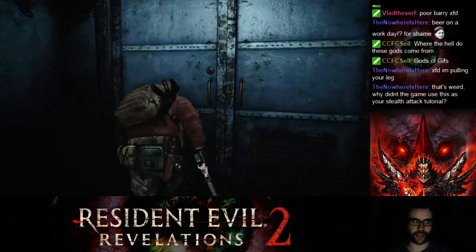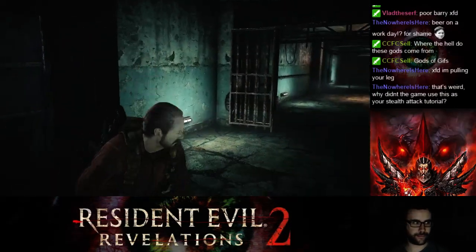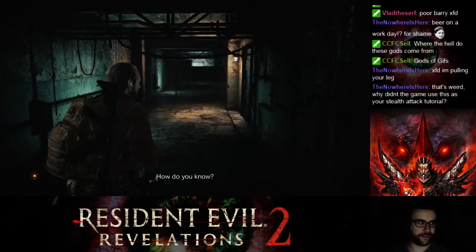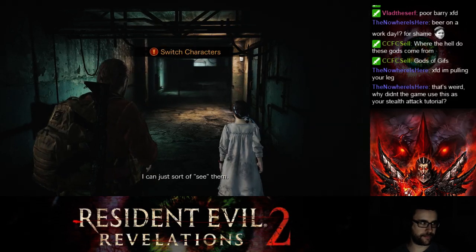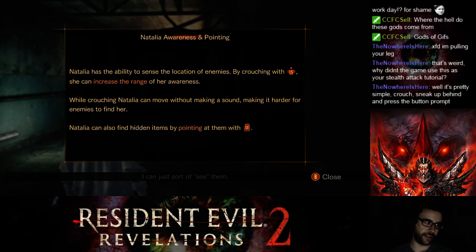This is probably the first game that has stealth attacks in the Resident Evil series. I can just sort of see them. Oh, I can play as her — she can increase the range of her awareness. Don't mind me, I'm a moron. But crouching, Natalia can move without a sound, making it harder for enemies to find her.